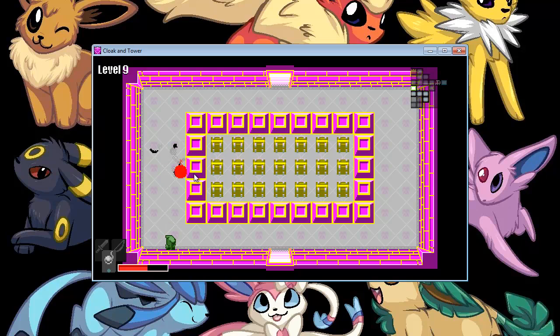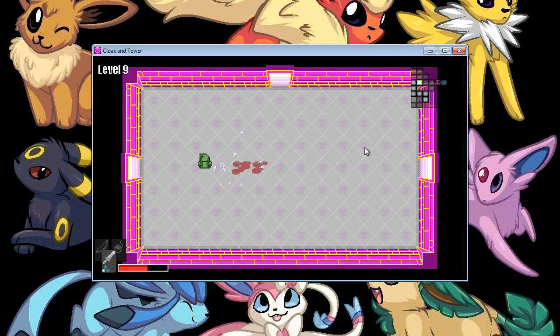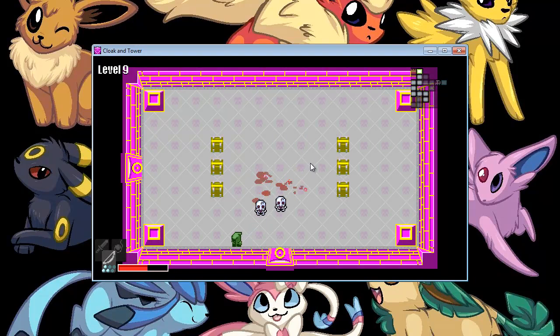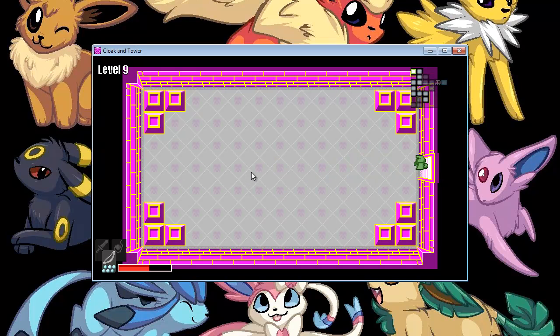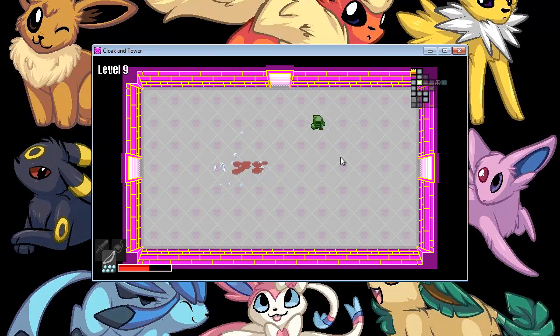The bomb doesn't seem to damage those things. I don't know what this room is supposed to be doing specifically. I wonder if there's a limit to how much max health you can have, and I also wonder if there's a limit to how many floors you can do.